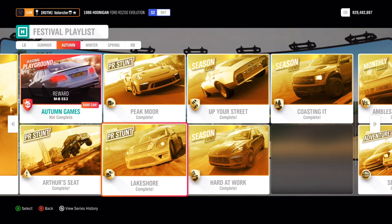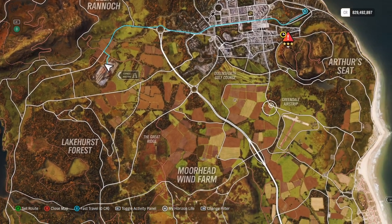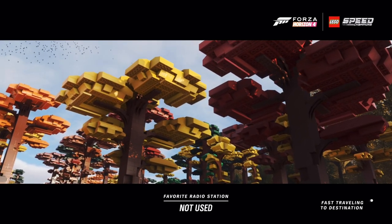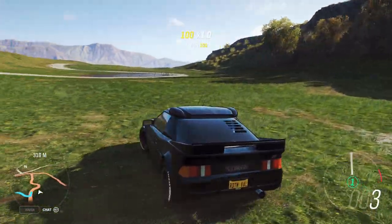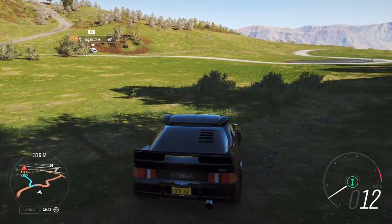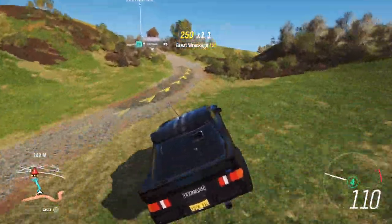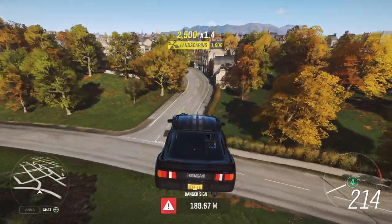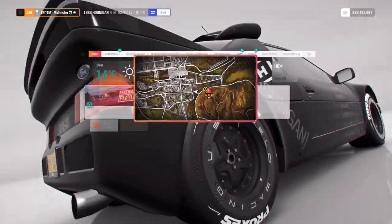Now let's look at the PR stunts. I went in my Hoonigan. The best thing you can do is get a little bit of a straight line, put your car in fourth gear, give it a little bit of throttle, and there you go. Just make sure you don't land against the tree or against the wall, otherwise you'll fail. Start here, then go off throttle on the little bump.